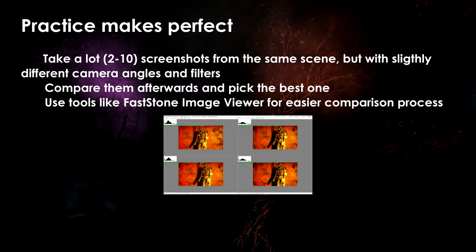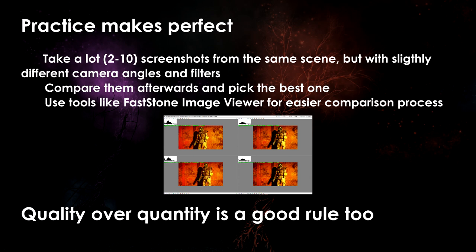For easier sorting you can use software like FastStone Image Viewer, which allows you to compare up to four images side by side and see other useful info like color histograms, helping you determine which of your screenshots is the best.